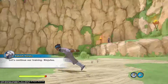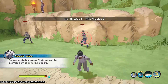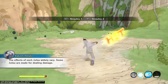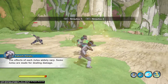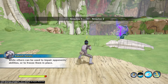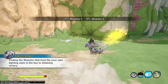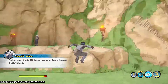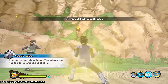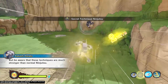Let's continue our training: Ninjutsu. As you probably know, ninjutsu can be activated by channeling chakra. The effects of each jutsu may vary. Some jutsu are made for dealing damage, while others can be used to impair opponent's abilities or to freeze them in place. Finding a ninjutsu that fits your own fighting style is the key to attaining victory. Aside from basic ninjutsu, we also have secret techniques. In order to activate a secret technique, one needs a large amount of chakra, but these techniques are much stronger than normal ninjutsu.